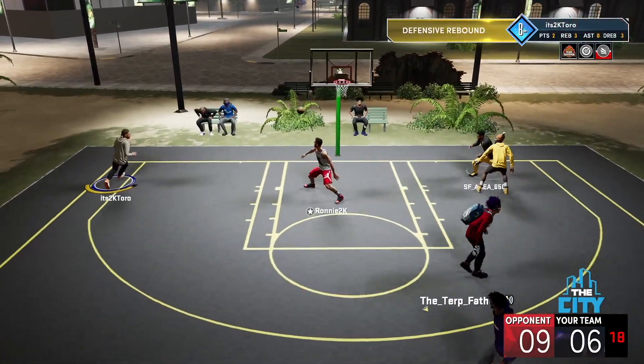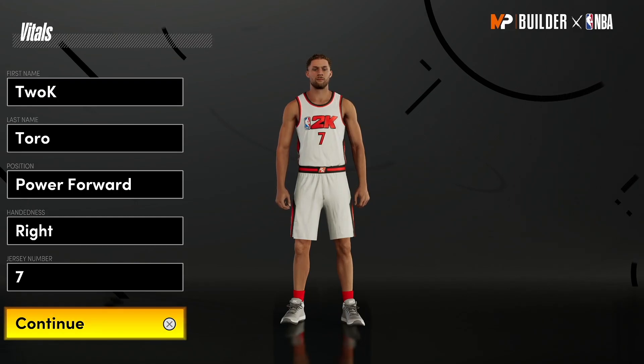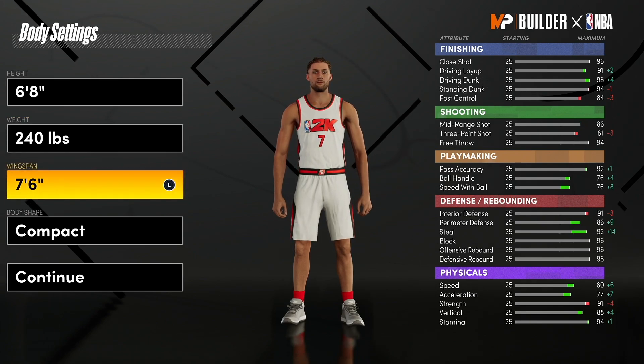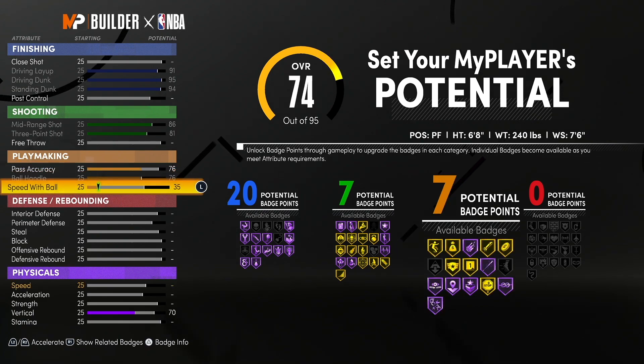Let's jump into this build video because I am super excited to show you guys. This build is going to be a power forward — we are bringing the height down to 6'8", the weight down to 240 pounds, and for the wingspan we are going to max it out at 7'6".